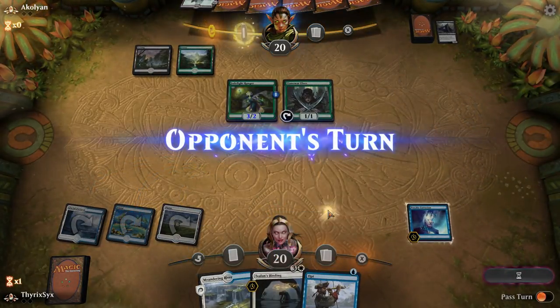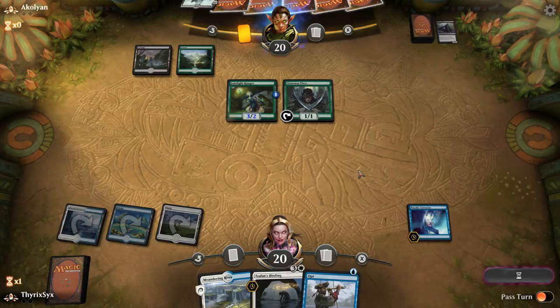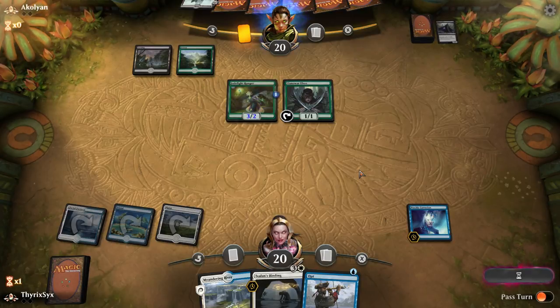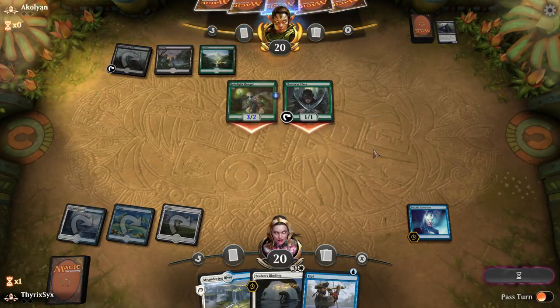I could technically just be ramping them into their graveyard stuff. If you're running up against a lot of graveyard shenanigans and they're using their graveyard, you could bring in — what is it? Hallowed Gravestein? Something like that from Ixalan that exiles everyone's graveyard. That said, I don't think it's gonna matter too much. I mostly need to just not die against Jadelight Ranger here.